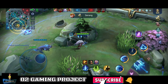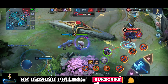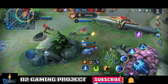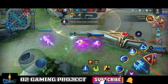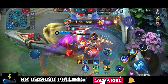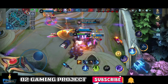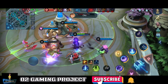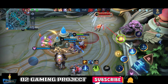Kita taruh trap di sini. Gue taruh trap di situ fungsinya biar memperlambat laju minion. Kita pakai combo sama Pak Gito. Nice, rata! Combo menghilang kita sama Pak Gito berhasil. Kita langsung push aja.